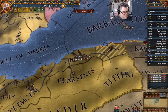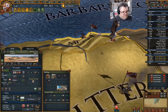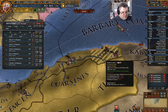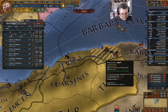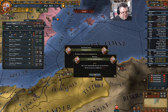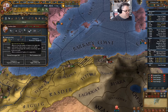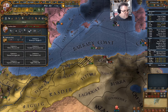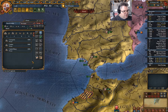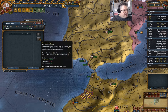There we go, we won. That is useful. Let's head back over there. Oh, we can do an idea — we're going to take that idea. And then we're going to come in here and hire. Oh, we don't have the diplo power for an explorer yet — we need 49.